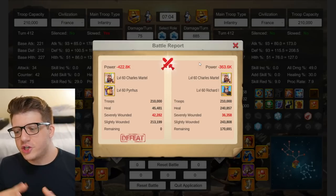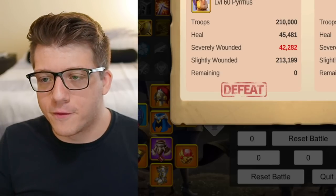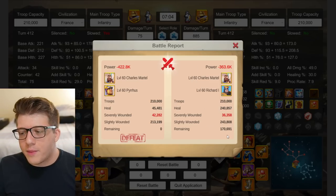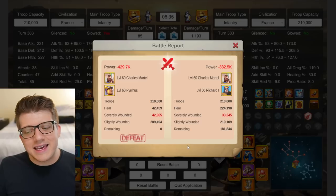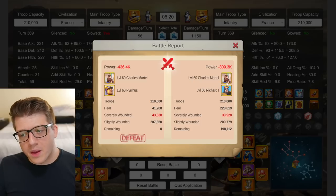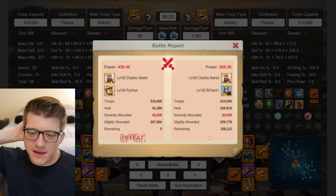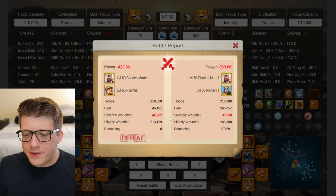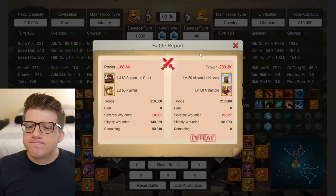Martel Pyrrhus versus Martel Richard: this battle took seven minutes to complete — please drop a thumbs up. Both sides are very tanky. Richard wins with 170k remaining; the healing and shielding are overpowered in 1v1s. The damage output from Pyrrhus cannot overcome Richard's healing. Martel Richard is still insane in KvK1 because it's so tanky — you really need archers to crack it.